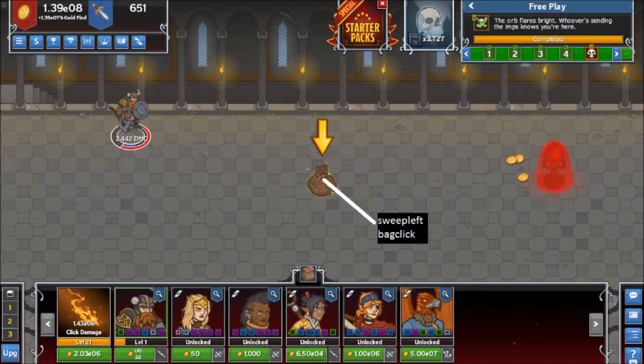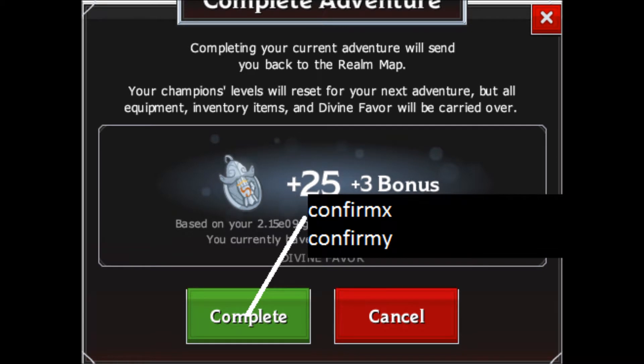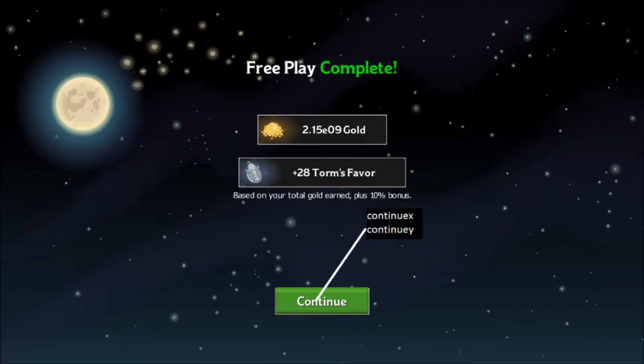Simple enough — now back to the first slide for a bit. Now we're on to the reset function at the end of each run. Complete-X and Complete-Y are the coordinates for the reset button. Confirm-X and Confirm-Y are the coordinates for the complete button. Continue-X and Continue-Y are the coordinates for the continue button.